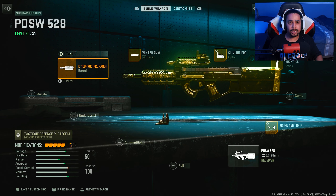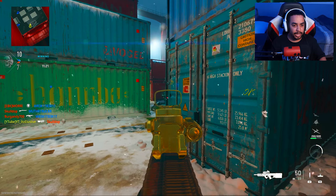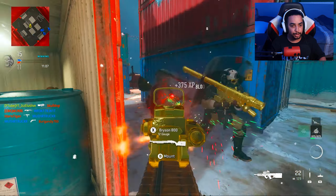Anyway, let me know your thoughts down in the comments about this class setup and about the PDSW — do you think this gun is pretty good or bad? But I'm not going to hold you guys up any longer. Let's get into the crazy MGB gameplay using this busted class setup. Alrighty guys, we're going to be using this crazy PDSW. I literally built this class up to have speed and no recoil. I don't really like the weapon — I felt like it was extremely bad — but after making this class setup, oh man. This thing has no recoil and has damage range.